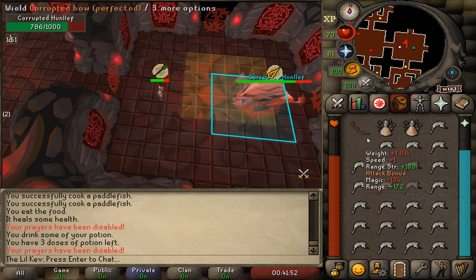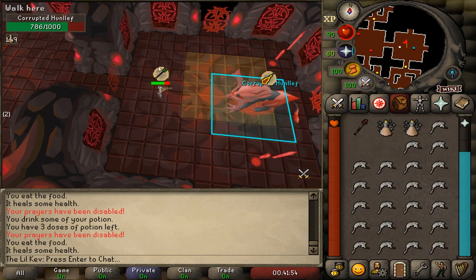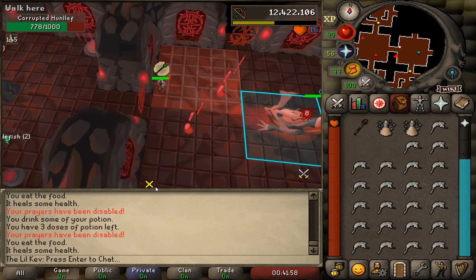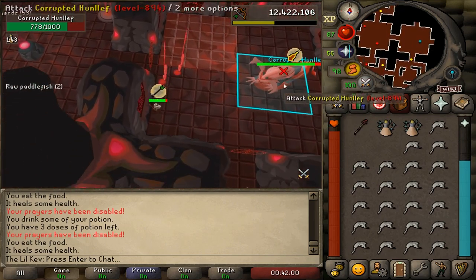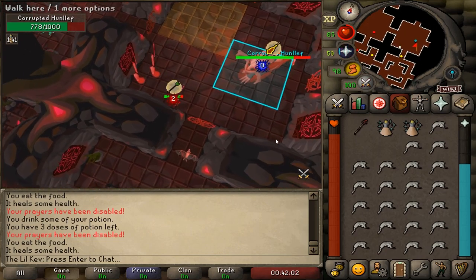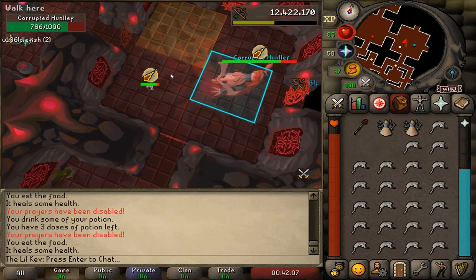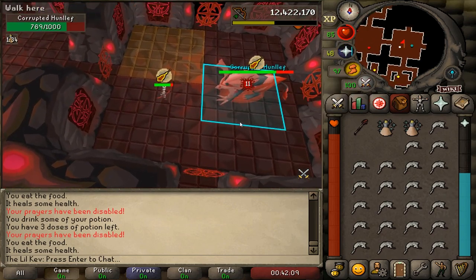During the entire fight, varying sets of floor tiles will light up for a couple seconds, then change colors. When they change colors, it'll deal heavy damage every game tick the player is standing on them. Immediately run to a safe spot when you notice the tiles light up. Further into the fight, the damaging tiles will continually take up more space in the room, making it harder to navigate.